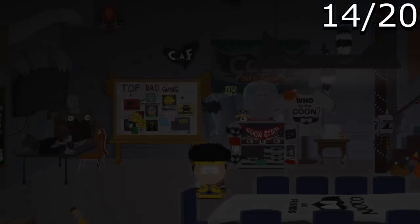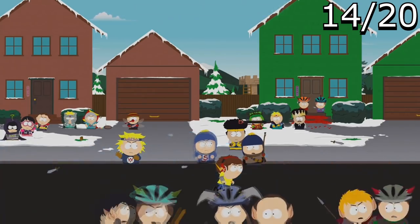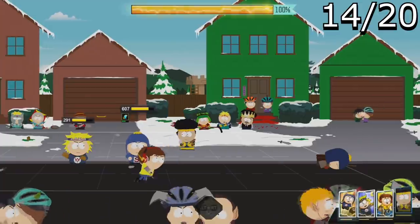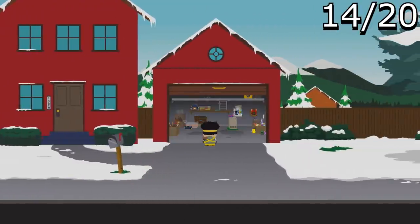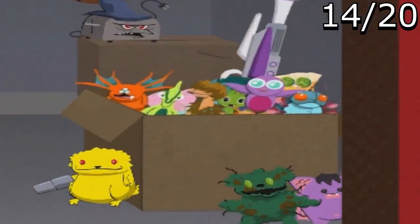For the next one, I have a Stick of Truth reference. In-game dialogue references the Stick of Truth as 'just a stupid twig.' For those who played the previous South Park game, you had to collect items called Chinpokomon — and in Fractured But Whole, you'll find them all in the new kid's garage, inside and around a box. It's cool to see those collectibles come full circle into the new game.